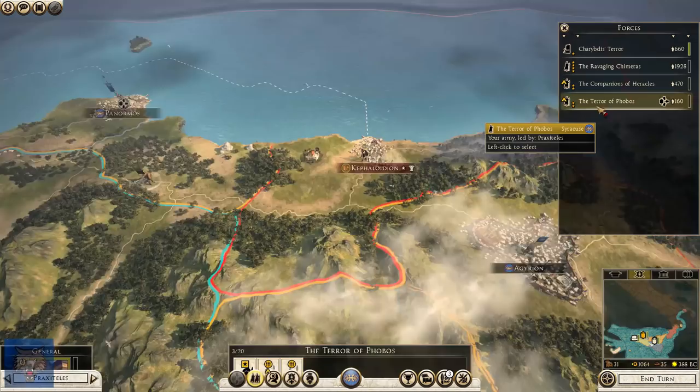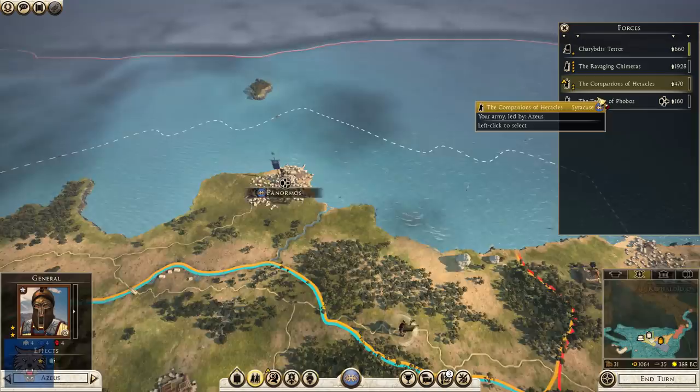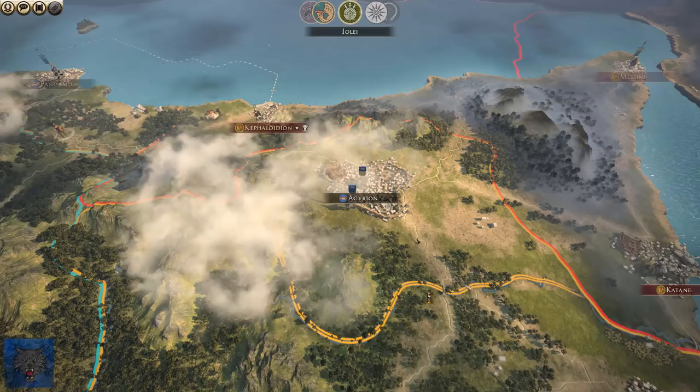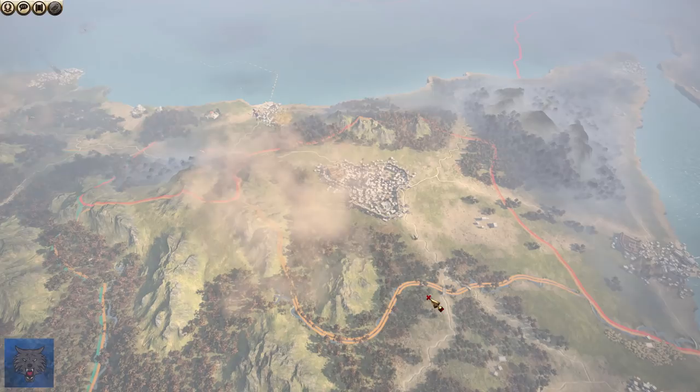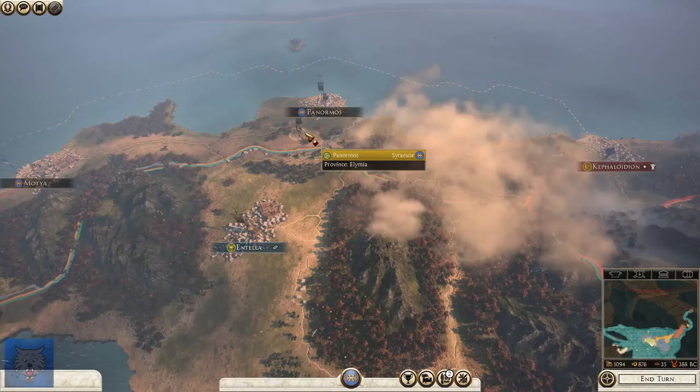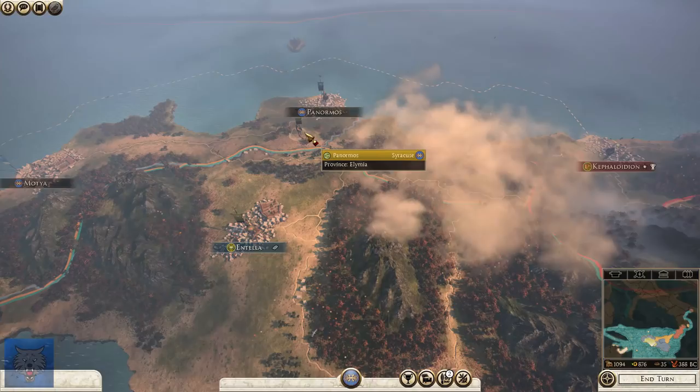We've got some unassigned stuff to do here — let's quickly put you into Commander. And with Zeus here, let's go with Spears because that's definitely what we need. I'll put in the description below the Steam page for Rise of the Republic if you want to check out any further information, maybe read more about what this mod has to offer. We've got refugees — we shall accept them. They've pushed me here.